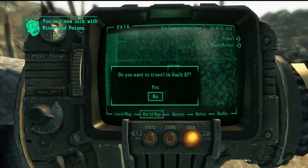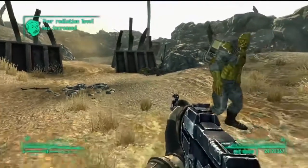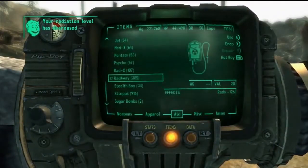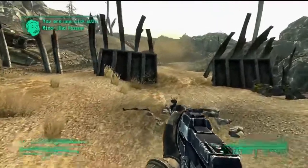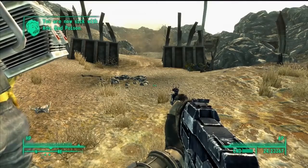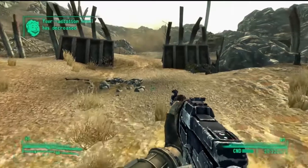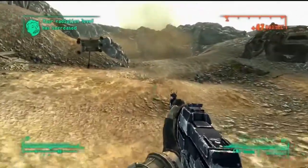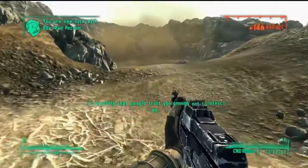And there you go — you have just discovered Vault 87. There it is: Vault 87 discovered. Now let me show you what happens if you try to fast travel from there. It's not a good idea — I'll show you why. I'm just going to go back in here, keep spamming the button.